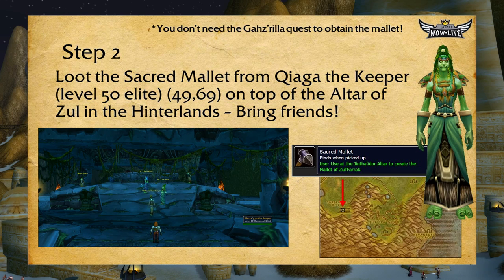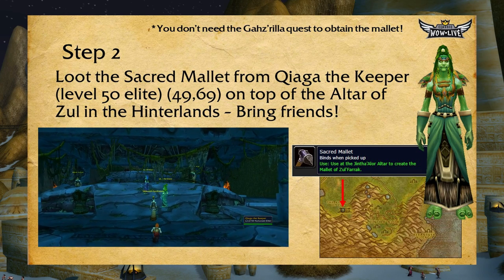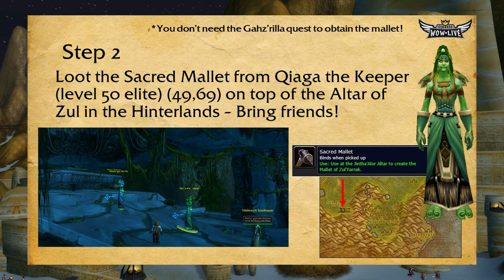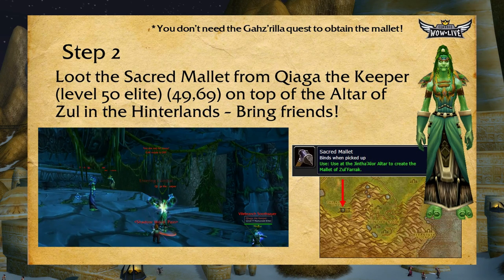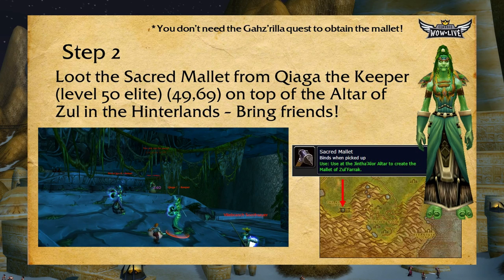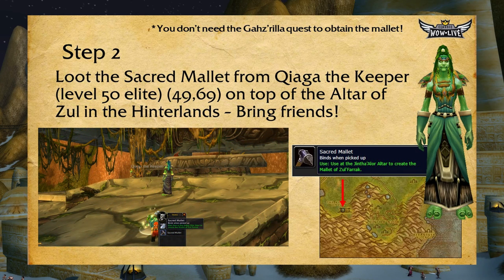In the early days of Classic WoW there was no additional information — people actually had to find this on their own. The mallet is found in the Hinterlands on the Eastern Kingdoms, so you're going to have to cross over from Kalimdor and head there. In the southeastern Hinterlands there is a temple called the Altar of Zul. At the top of this temple are two elite female trolls. One of them, Kyaga the Keeper, a level 50 elite at coordinates 49, 69, will drop a Sacred Mallet if you kill her. Make sure to bring friends, as these elites can be tough — at least two people, but three would be optimal. The Sacred Mallet is lootable by everyone in the party.